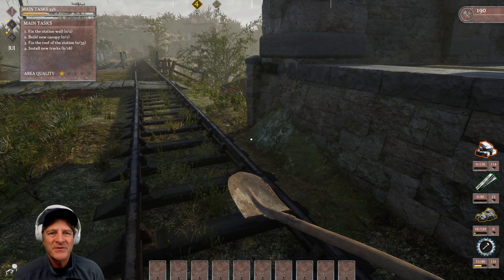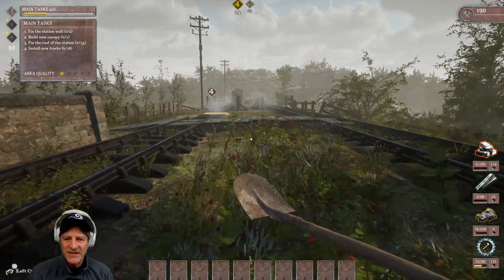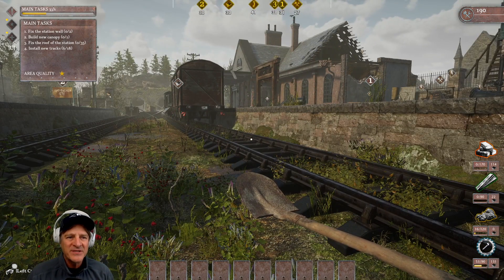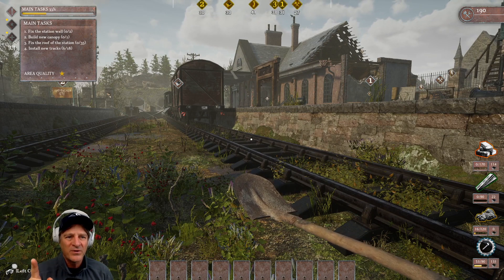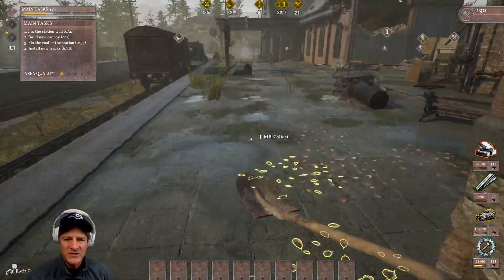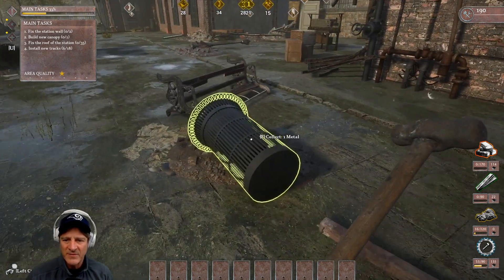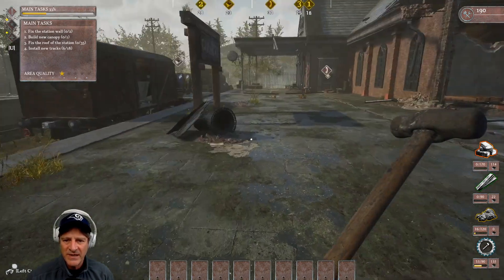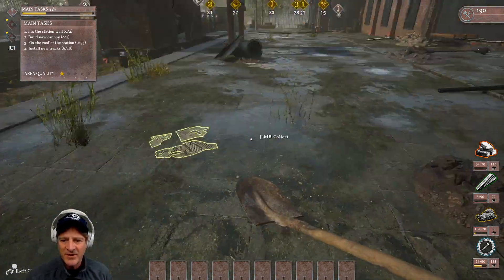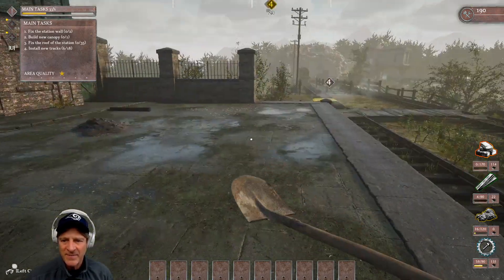We picked up everything — the tracks are clear. We have 33% done with the main tasks in the area. We can go down and rebuild this section, but we only have 16 rubble — not enough yet. Our four main tasks remaining are: fix the station wall, build a new canopy, fix the roof of the station, and install new tracks. Let's go see what we need to do in the station. There's a hammer task to break these benches up — boom, breaking benches. Let's get the super shovel to clear this area.